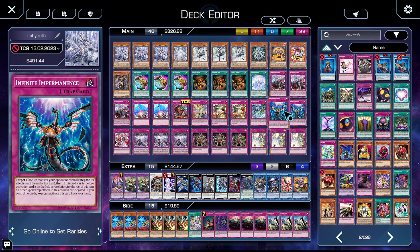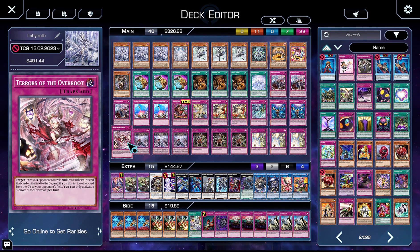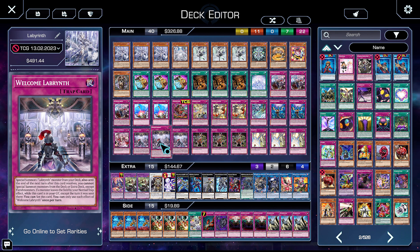Two copies of Impermanence — it's a hand trap and a normal trap, meaning Lady can set it and it can interact with your opponent on their turn zero. It turns on Lady and all these fantastic cards. One copy of Terrors of the Overroot — another non-destruction removal, but it is targeted. It has the potential to give your opponent something back, which I don't love, but most of the time your goal is to set something like an Ash Blossom or Ghost on their field — something worthless.